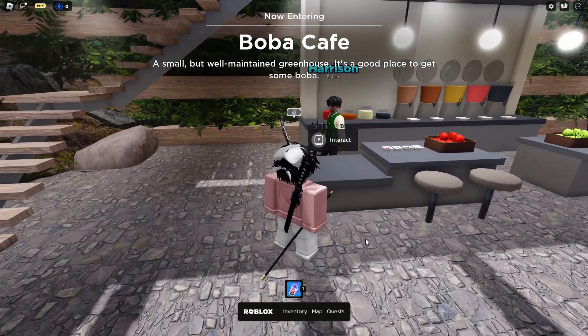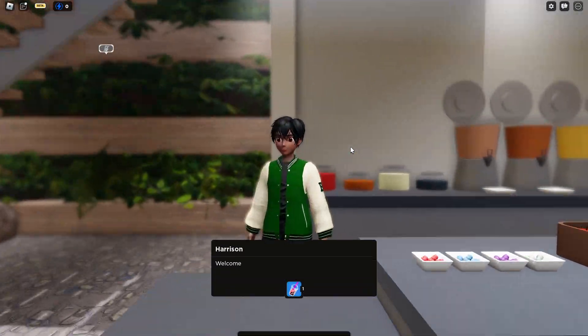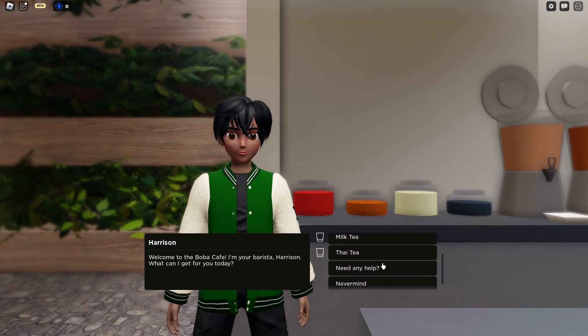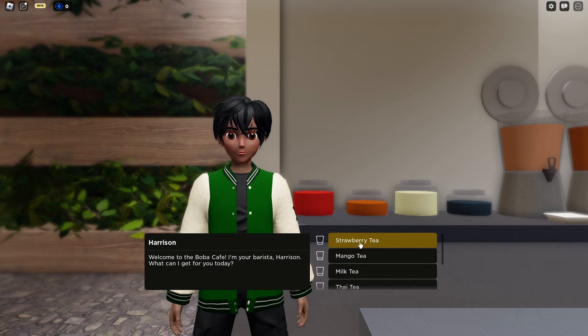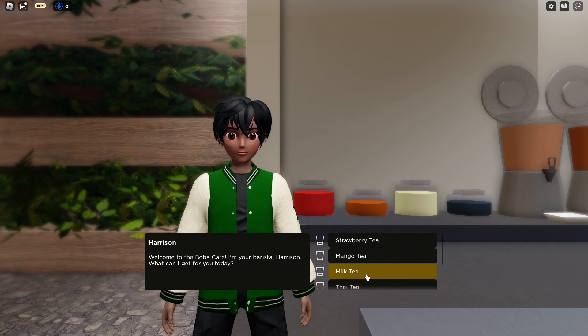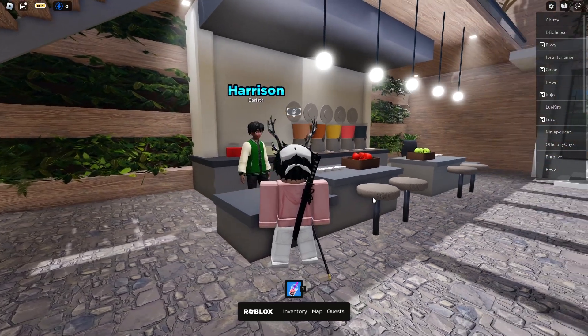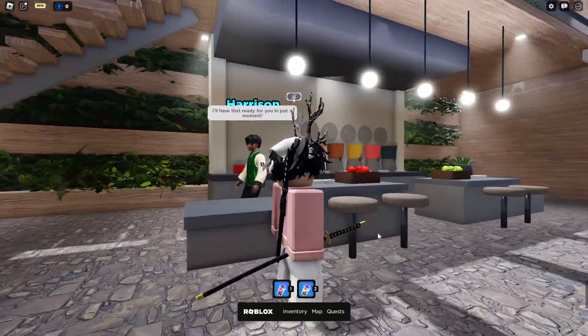Next up, you're going to want to interact with Harrison. He's going to ask you what you want, and you can click any option and it'll give you the item completely for free. If you get the mango boba, you'll then get the badge.